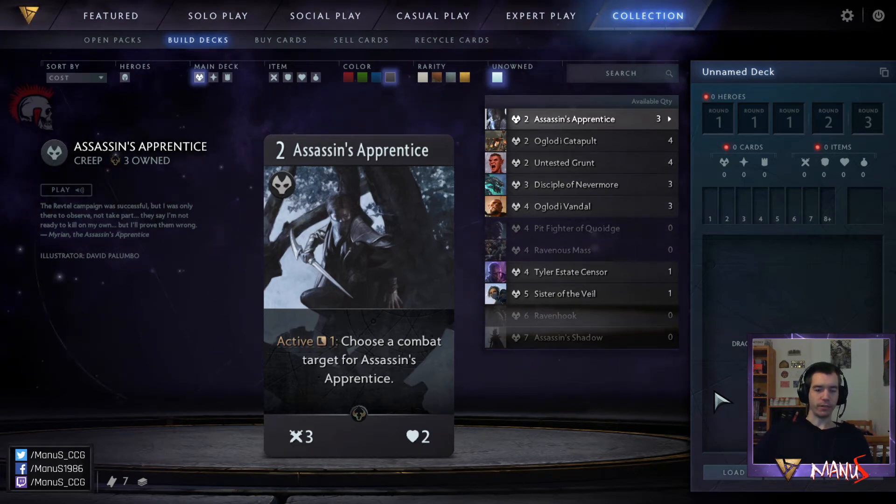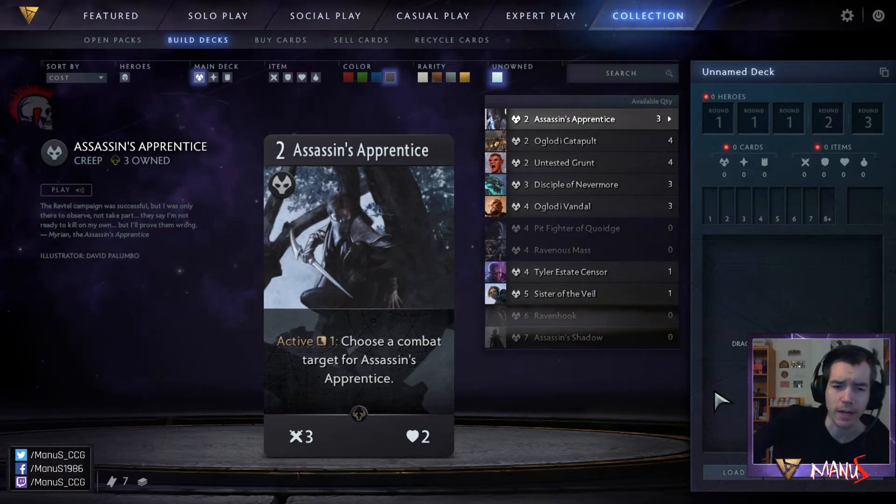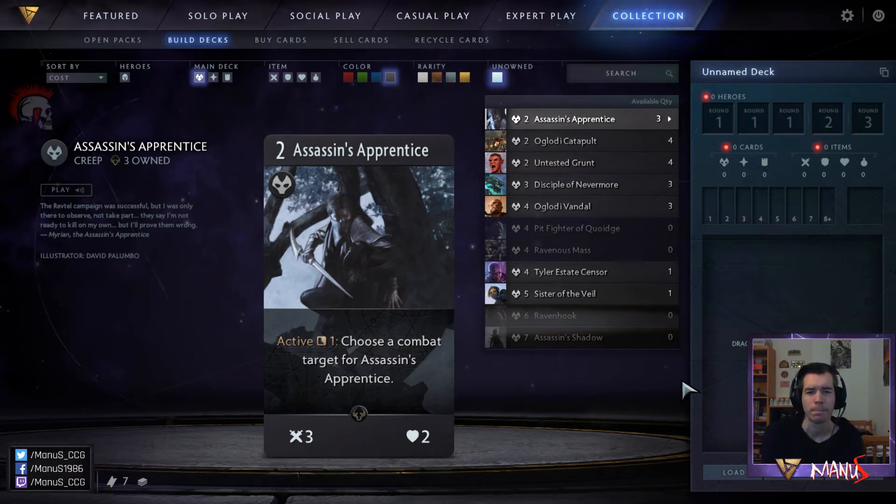You can use this to either finish off a creep on turn 1 that is facing your own creep, or if you're lucky you can even use it to finish off an opposing hero. In Limited, this is a very nice black creep, something that you can pick fairly highly, not super high, but it is a good card. In Constructed, I'm not sure if this has a place, but it might, at least in very aggressive decks because of the flexibility it provides.